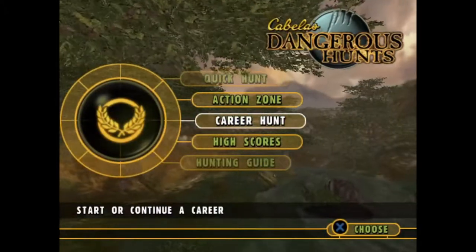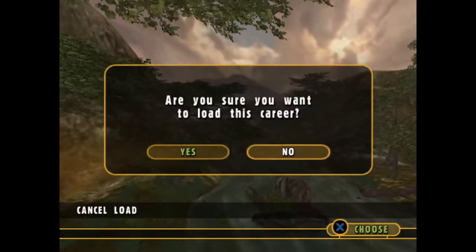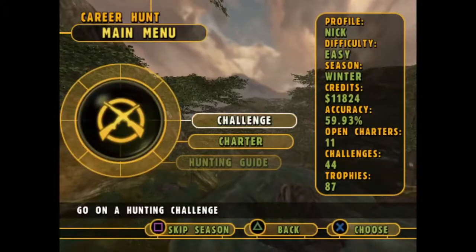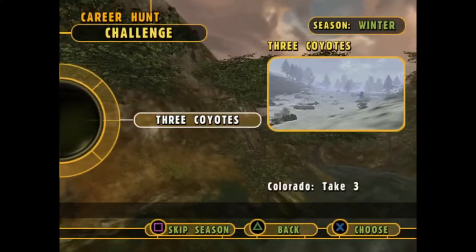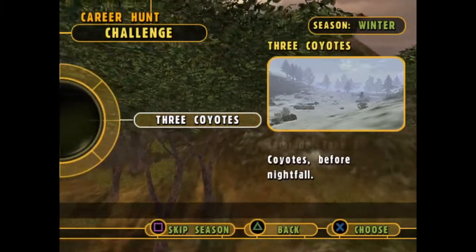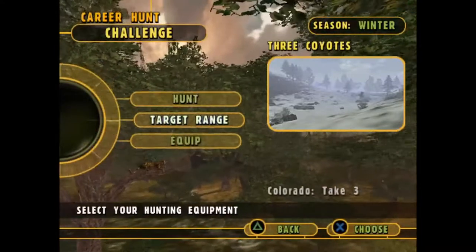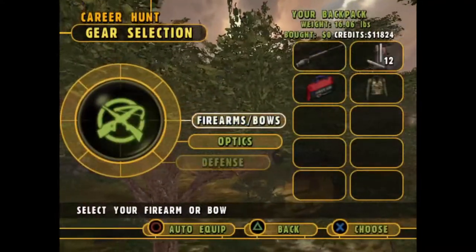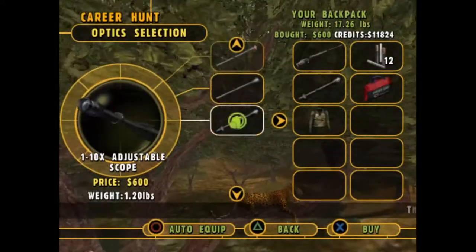Alright, what's going on guys? Welcome back to a brand new video. Today this will actually be the last video for this game. I think I have like three challenge hunts left. We're just going to jump right into it with our last mission for winter, which is taking three coyotes and four nightfall. All we really need is a scope and some more ammo and we are good to go.